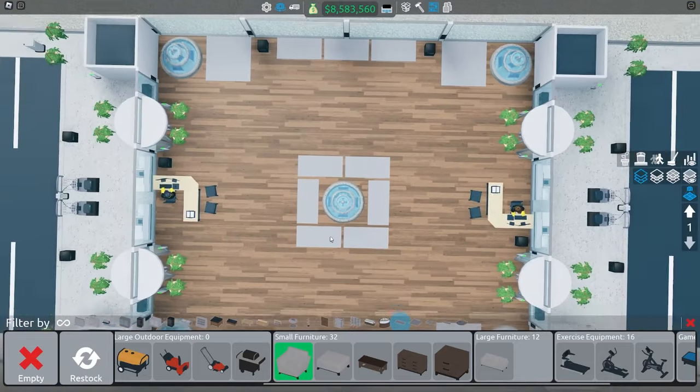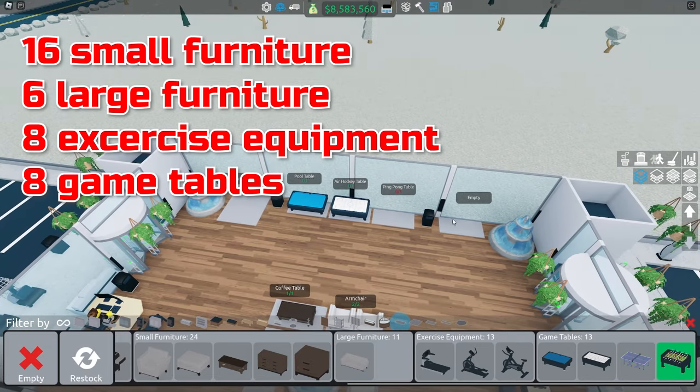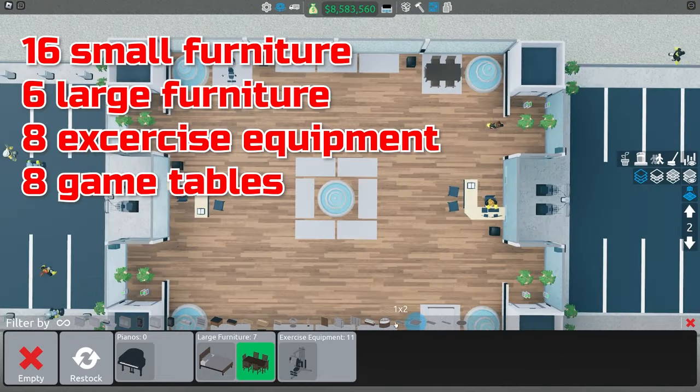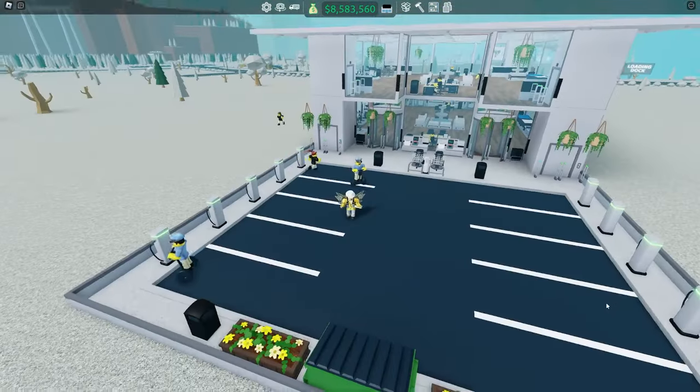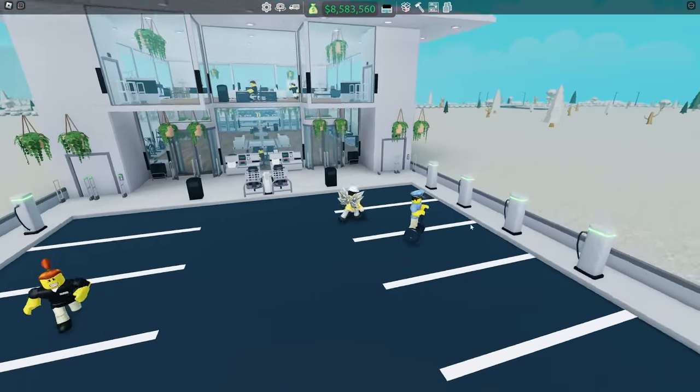Let's stock the shelves. It doesn't really matter where you stock the different items — I like to have it look somewhat clean. It's now fully stocked and ready to open. Around 600k to 650k for this layout, and this layout will earn you lots.